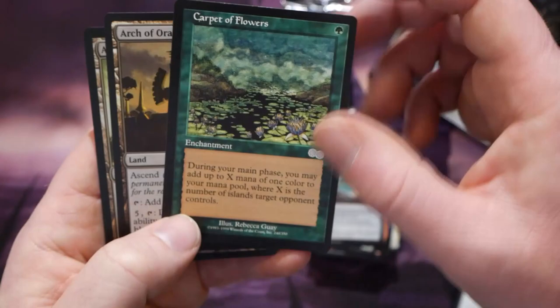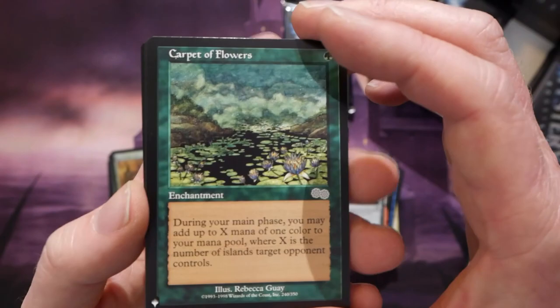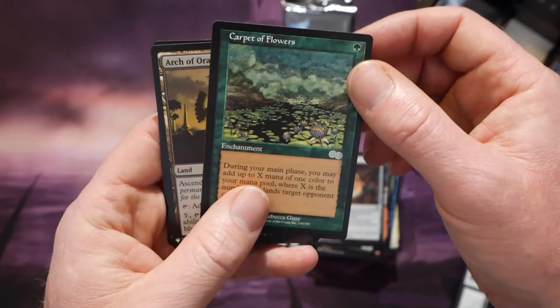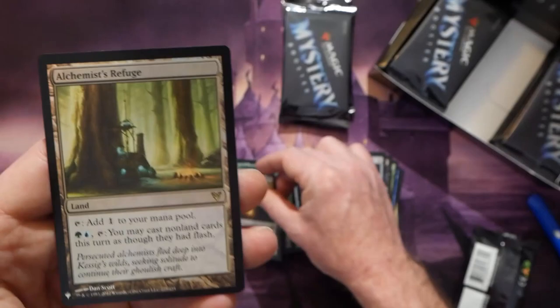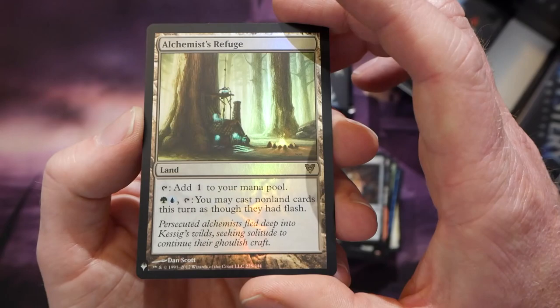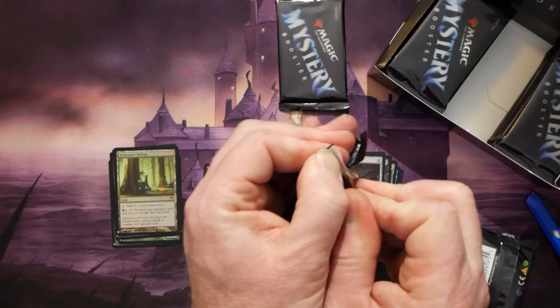The color on the Carpet of Flowers is so much nicer. The old original Urza's Saga printings were pretty faded these days — I have a few copies in the store and they're quite faded compared to this fresh new printing. They are 20 years old at this point too, right? Ark of Erasica and then Alchemist's Refuge in the foil slot.